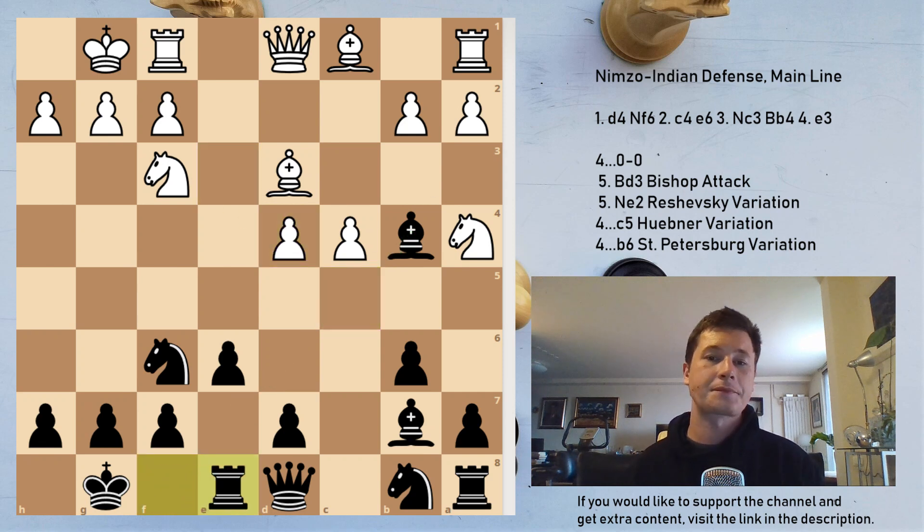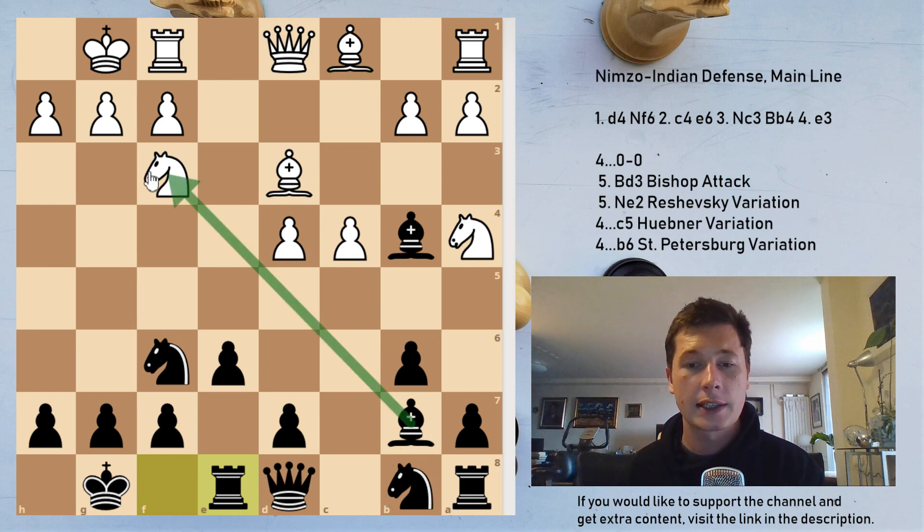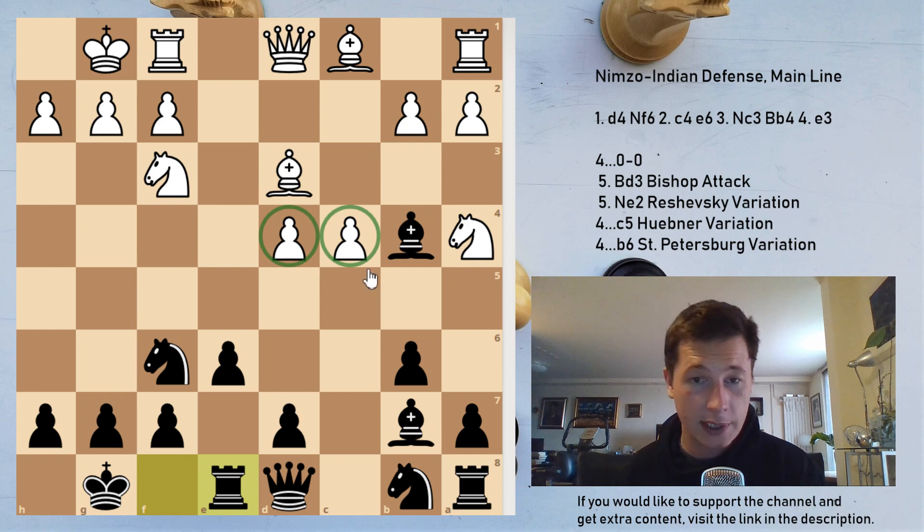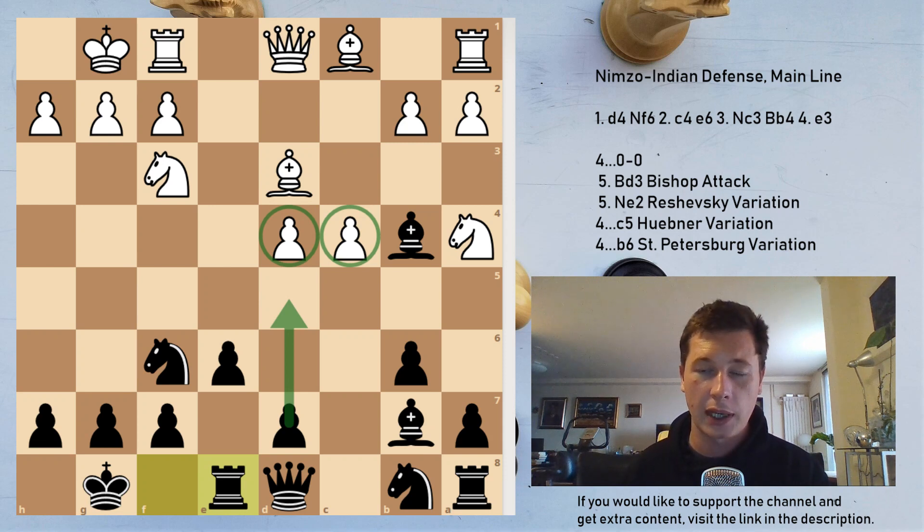After exd4, Re8. After Re8, black is fine — development is equal. White still has to develop his dark-squared bishop, black is still about to develop his knight. He has a great bishop on b7, a somewhat awkward bishop on c5, and the position is fine. White has pawns which cannot be contested easily; black will look forward to moves such as d5 in the future, but that will have to be prepared.